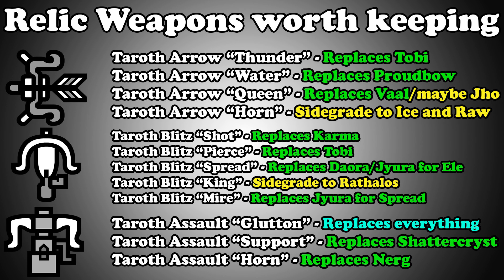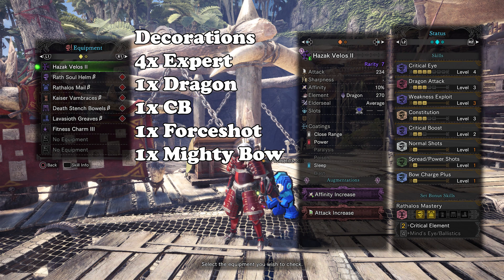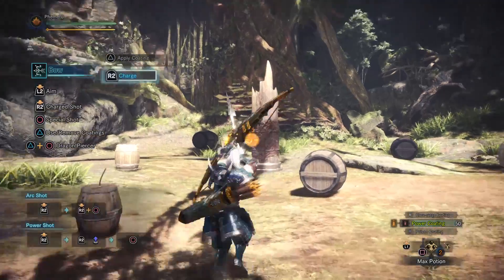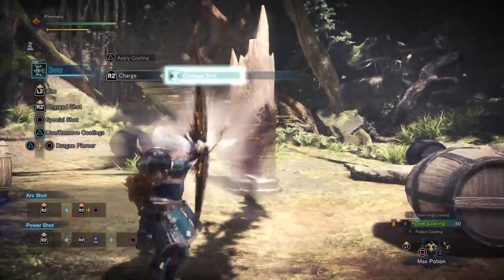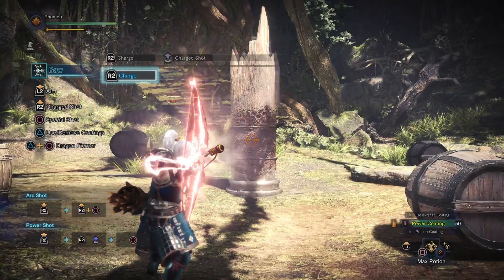Now I'm going to quickly glance over the sets, starting with bows. I have three dragon bow sets currently: Joe bows, Valhazak, and Taroth Arrow Queen — or just Queen bow. Surprisingly, Queen is a very solid dragon bow. It has higher dragon than Val and Joe at the cost of some raw, but also has a natural 10% affinity. The set sits at 234 raw, 430 dragon, and 70% affinity against weak zones.